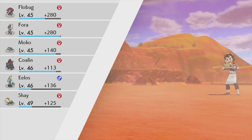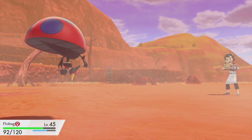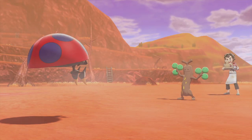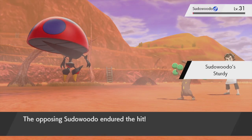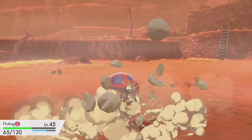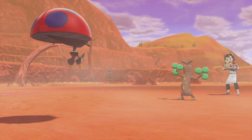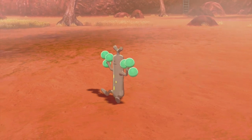Nobody gained any new levels but Sudowoodo is a Grass and Rock type - we can try Psychic on it. It's not that specially defensive so it should go down. It has Sturdy though. Rock Slide is going to be super effective - we are Bug type, that was a bad decision. But we're getting experience on Flowbug and that's all that matters. We'll use Psychic one more time.